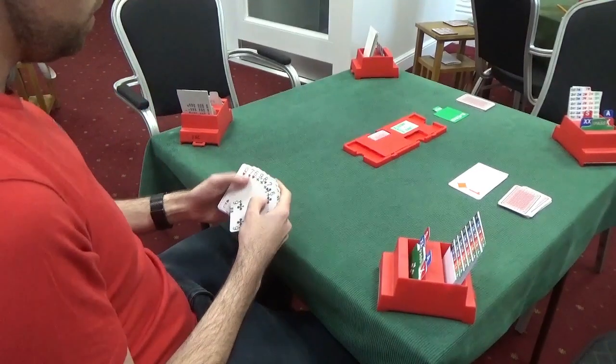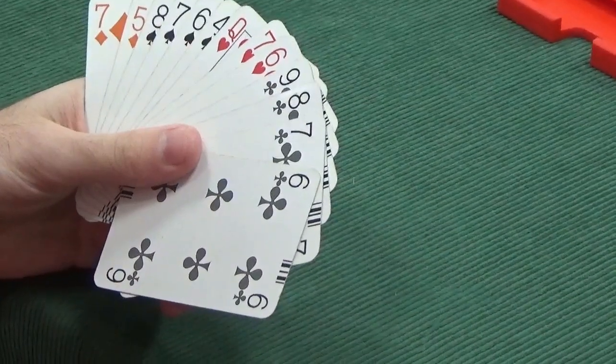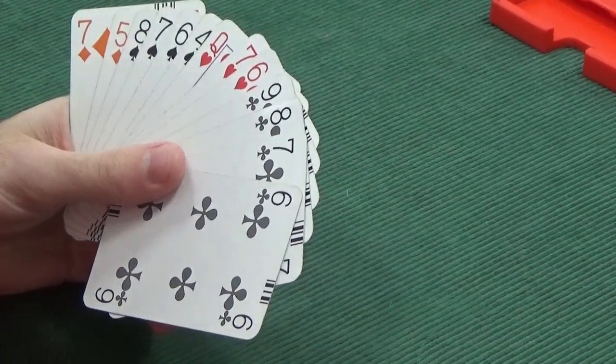South's cards. South's got very little as well. It looks a bit east-west this hand. South's only got 2 points. So it looks like North-South aren't going to be entering the bidding. This is an easy pass.